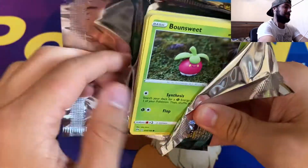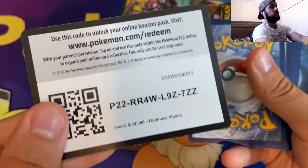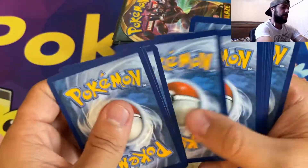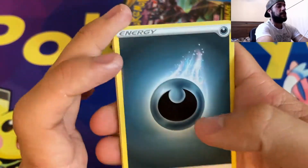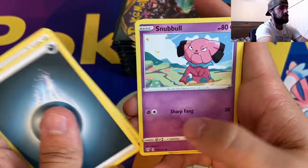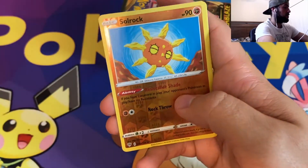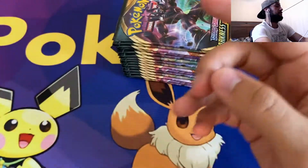I think I grabbed 16 packs — you guys can put in the comments how many I actually opened. Darkness Energy, Ursa Ring, Heat Energy, Simisir, Bunsweet, Snubble, Meltan, Bunleby, Paris, Reverse Holographic Solrock, and a non-holographic Talonflame.